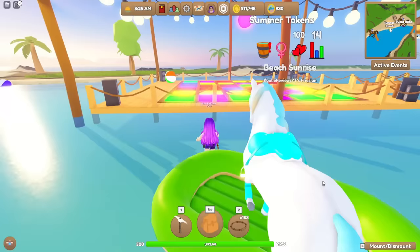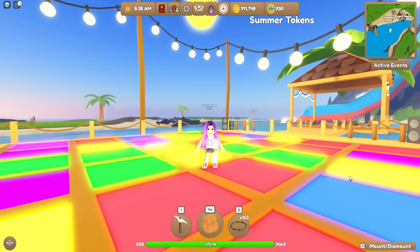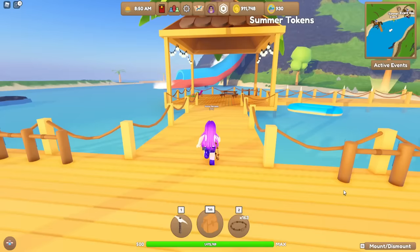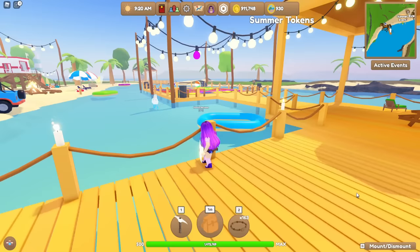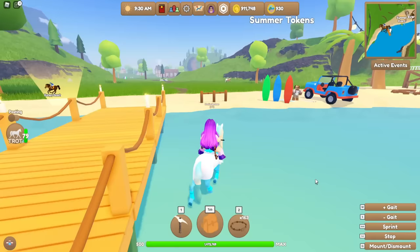We have a bonfire where you and your friends can all chill out. There's a huge dance floor, which is very handy because new default Roblox dances have been added. You can also get your horses to dance, which is super cute. Your horses actually stay in place when they're dancing so you can walk away and watch your horse dance - it looks really really cool at night time.